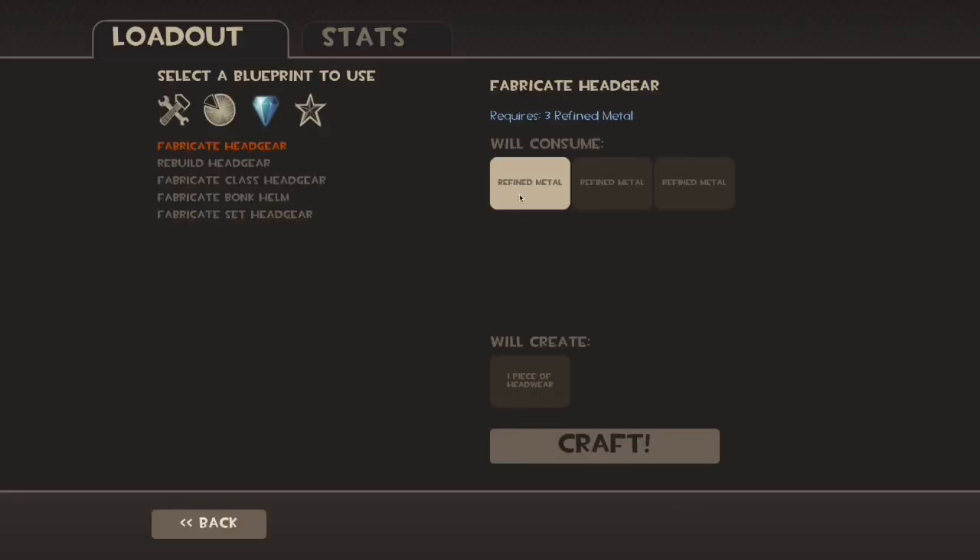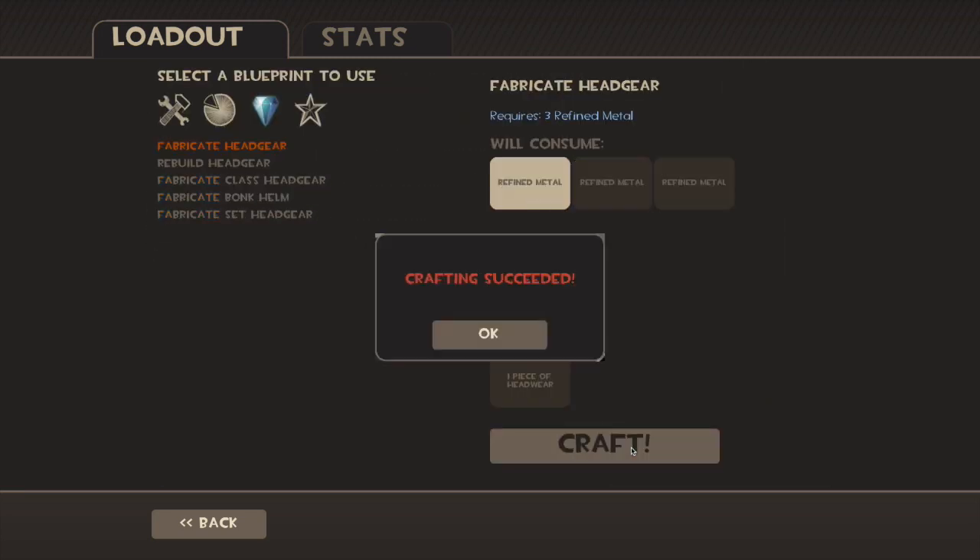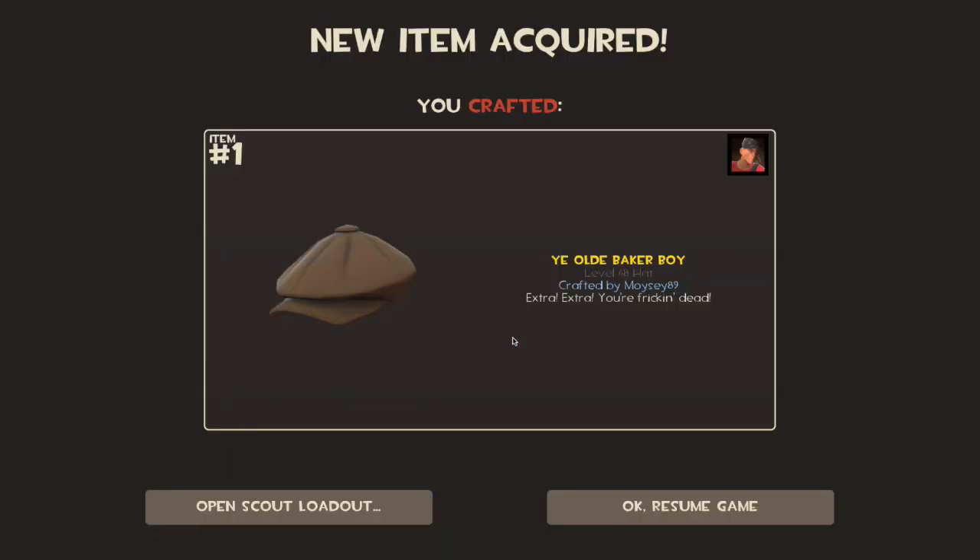Okay then, let's get down to making the second hat, hopefully it's another good one. Keep a good roll going on — crafting succeeded. Ye Old Baker Boy, that is absolutely fantastic. I've got the robot version which I unboxed when the Robot Boogaloo update came out, so yeah that's absolutely great and I'm happy to have got that one.